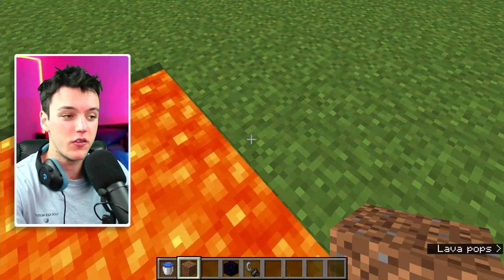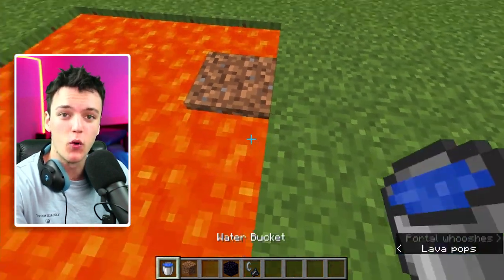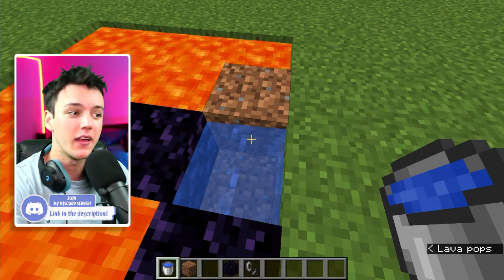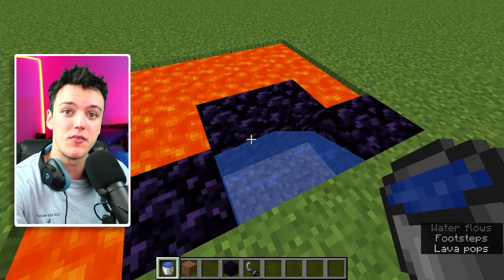The first thing you're going to want to do is place a block in your lava pool just like this. Then use your water bucket and place some water next to it. It should form two pieces of obsidian on the outside. Next, break this block. Now this is going to be the base of our obsidian portal.